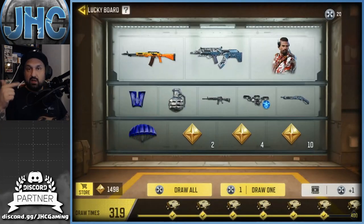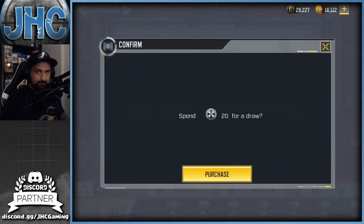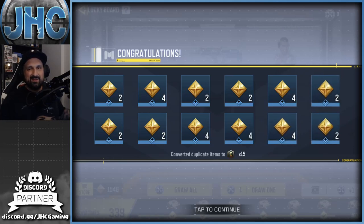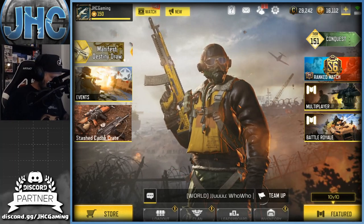Before we go into crates we got 20 spins here. Smash the sub for daily COD Mobile videos, if you enjoy these videos also smash the like, and let's get started. 20 spins - last time was freaking horrible, my luck was super bad on these. I spent 70 on Monday and I got nothing. So we got 20 right now, let's get it.